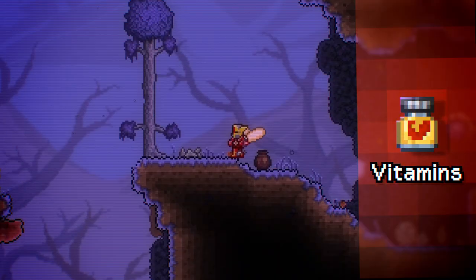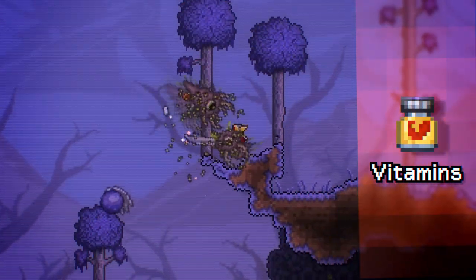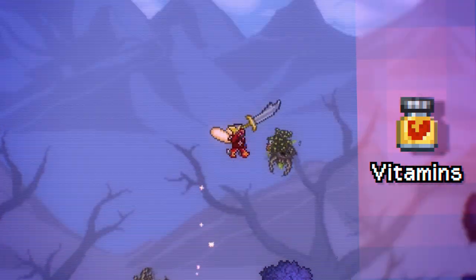Next, head over to the corrupted or crimson zone and slaughter corruptors or floaty gross enemies until you get the vitamins item.